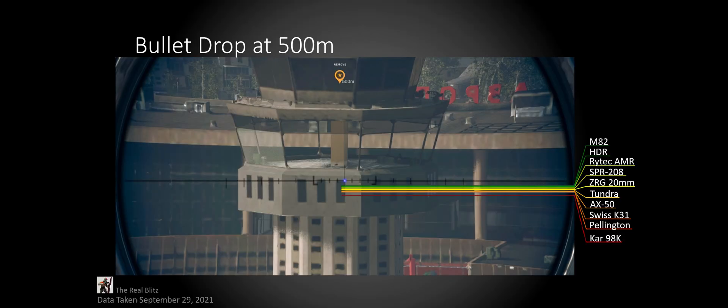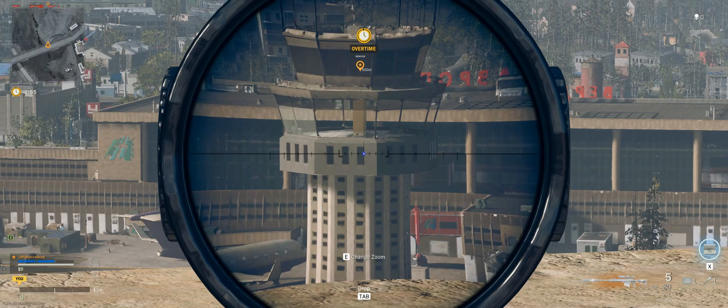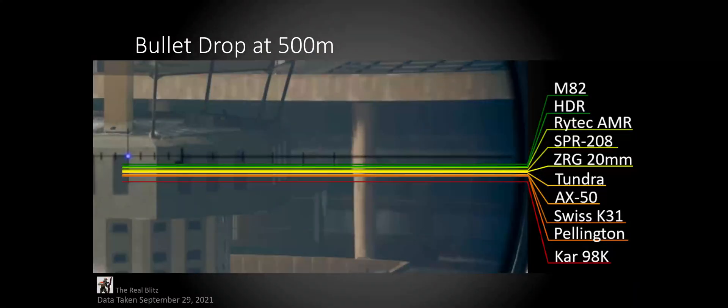This is what it looks like when we compare bullet drop at 500 meters. Once again, at the top we get the M82, and at the bottom we get the Kar98. After the M82, we have the HDR, but instead of the Swiss again, the Swiss has now moved down two categories. In the three main groups, you can probably change some weapons around due to variations, since you can't always guarantee you're on the exact same pixel every time you click. I came up with these lines by doing averages, which means sometimes they were a little higher or lower. Despite being able to interchange within these groups, outside of them there are two outliers: the M82 and the Kar98.